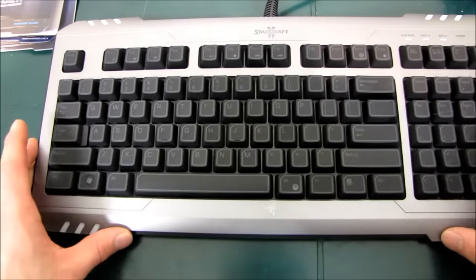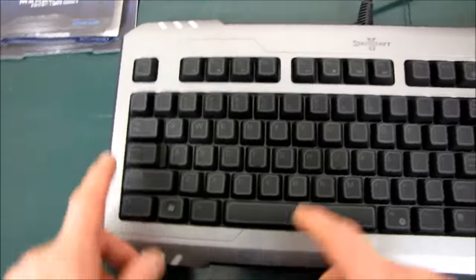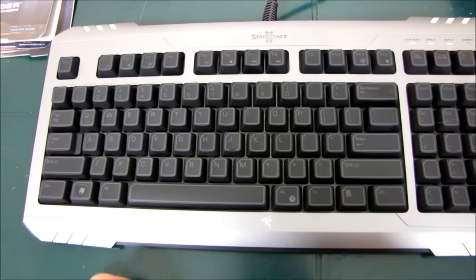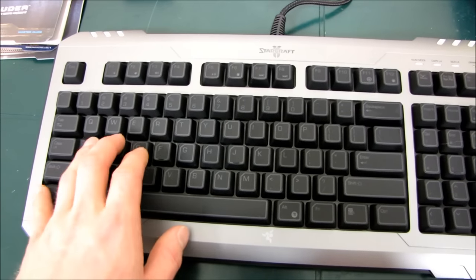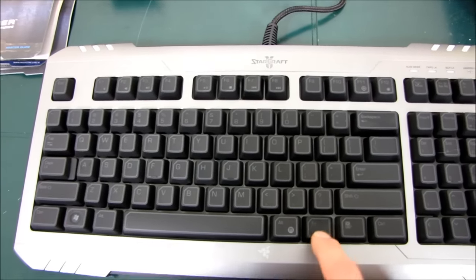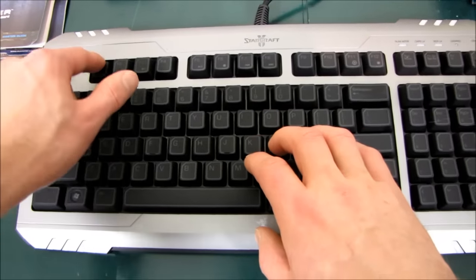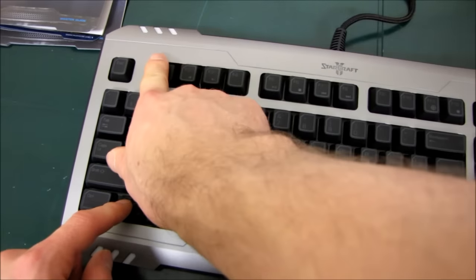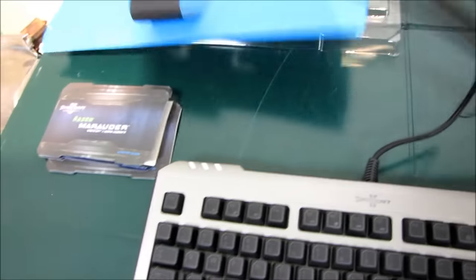Let's have a close look at the keyboard itself. As far as keyboards go, it's a fairly standard layout — it has letters, numbers, and media keys accessed via a function key. I prefer the Windows key over here and the function key on this side, because if you're going to press function and a key to mute your volume, this position is more natural. You know what we should actually do? Let's plug this thing in.